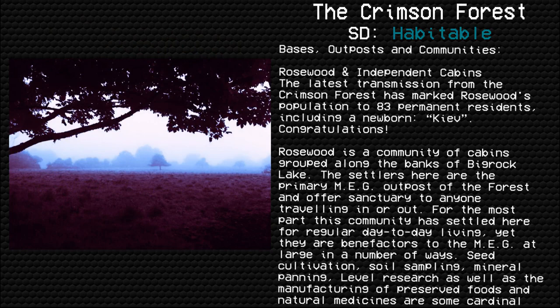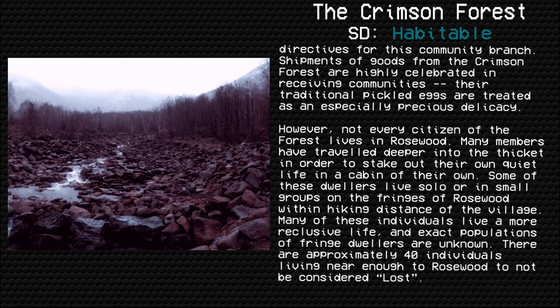Bases, outposts and communities — Rosewood and independent cabins. The latest transmission from the Crimson Forest has marked Rosewood's population to 83 permanent residents, including a newborn. Congratulations! Rosewood is a community of cabins grouped along the banks of Big Rock Lake. The settlers here are the primary MEG outpost of the forest and offer sanctuary to anyone traveling in or out. For the most part this community has settled here for regular day-to-day living, yet they are benefactors to the MEG at large. Seed cultivation, soil sampling, mineral panning, level research, as well as the manufacturing of preserved foods and natural medicines are some cardinal directives for this community branch. Shipments of goods from the Crimson Forest are highly celebrated in receiving communities — their traditional pickled eggs are treated as an especially precious delicacy.